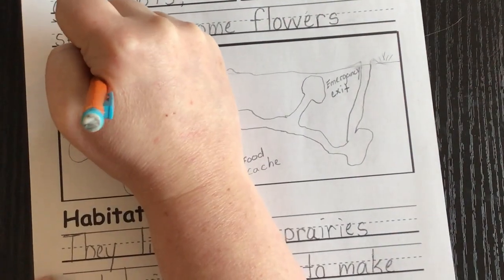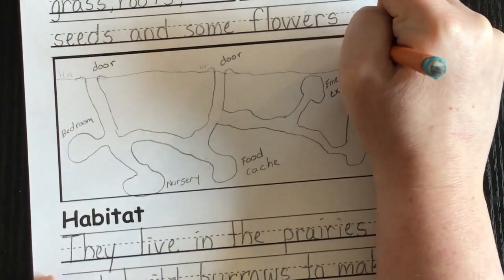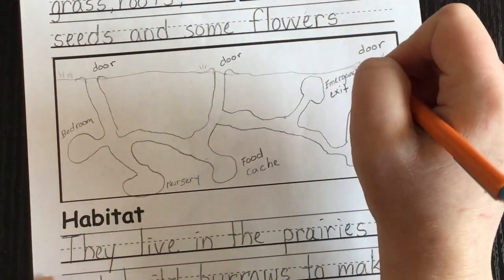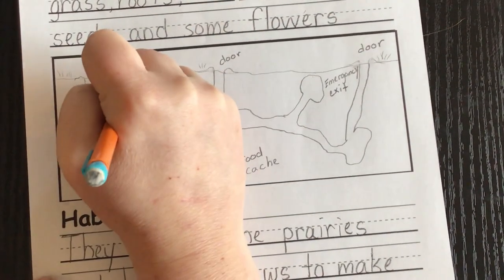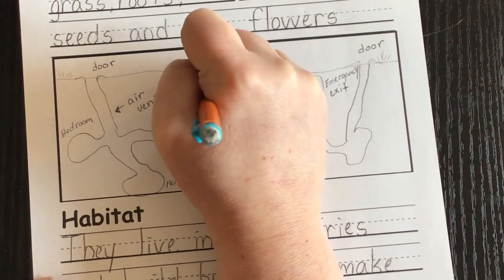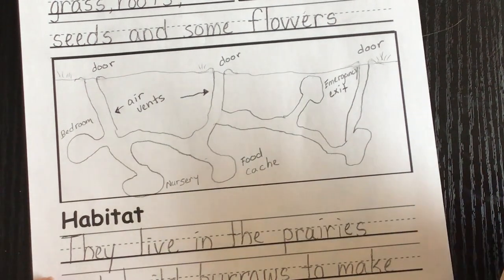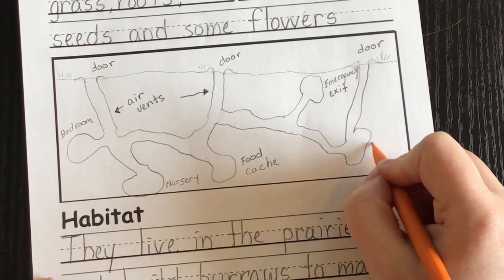I'll mark the entrances — there's a door here, here, and here — and our emergency exit. The longer tunnels are considered air vents; they help with airflow. I'm going to label those 'air vents' and point to both of them. And we have our nursery down here as well.